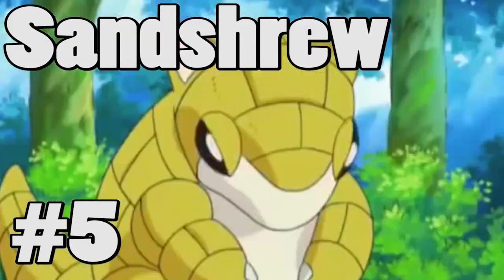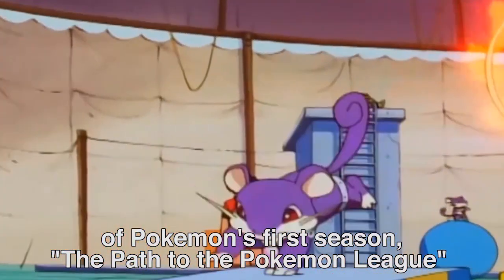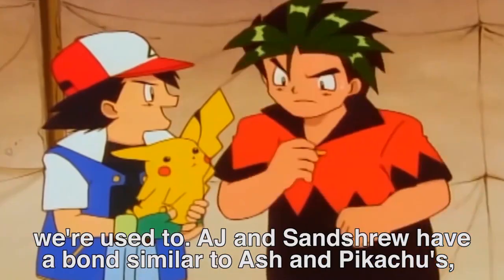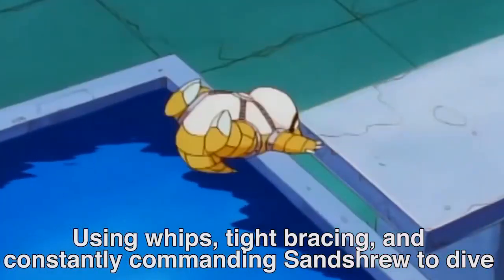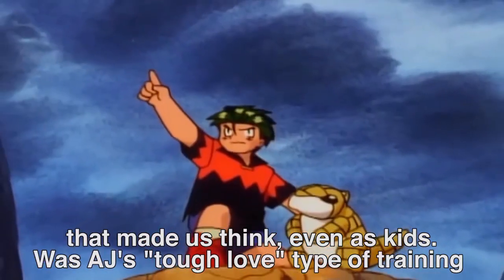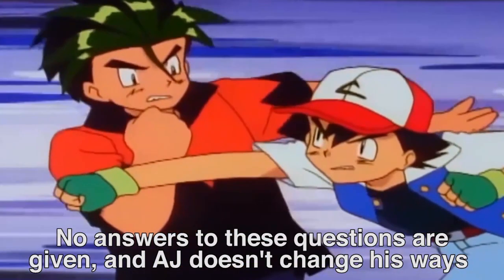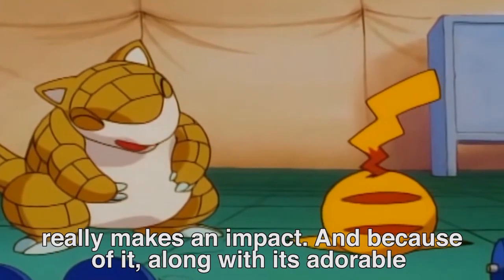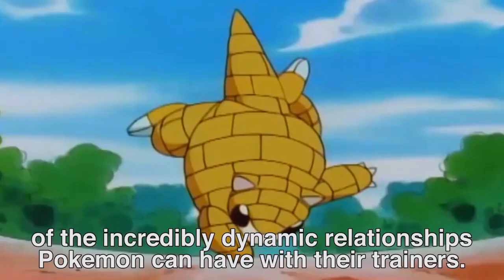Number 5: Sandshrew. Sandshrew has the whole package when it comes to pre-evolutions from a design standpoint, but it makes this list because of one particular episode of Pokémon's first season: "The Path to the Pokémon League." In this episode, Ash meets AJ, a very different type of trainer. AJ and Sandshrew have a bond similar to Ash and Pikachu's, but his training methods are very different — using whips, tight bracing, and constantly commanding Sandshrew to dive into water, its natural weakness. This episode presented themes that made us think even as kids: was AJ's tough love type of training acceptable? Isn't this animal abuse? No answers are given, and AJ doesn't change his ways in the end. Sandshrew should serve as a constant reminder of the incredibly dynamic relationships Pokémon can have with their trainers.